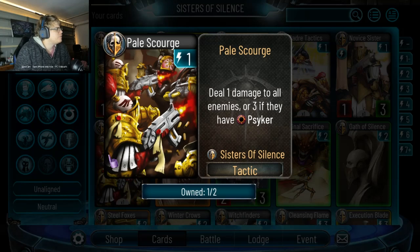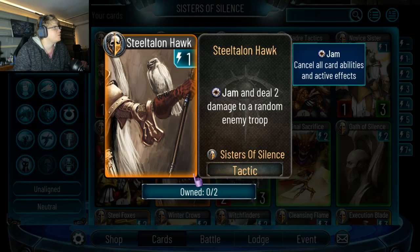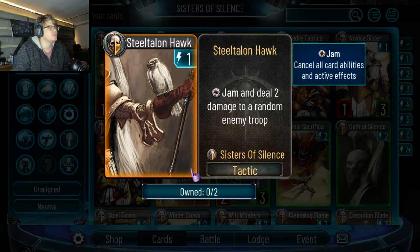Pale Scourge: do one damage to all enemies, or three if they have Psycho. This is a tech card — you know, for a tournament where you know you're versus Psychos, or Magnus is everywhere. Jam and deal two damage to a random enemy troop is also a tech card. If you know there's a lot of Lehman Russ or stealth, this is your anti-stealth card — it jams first, then deals two damage. I rate this card, I think it's very good.